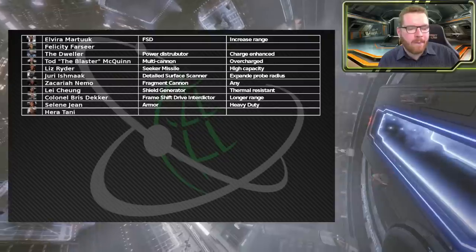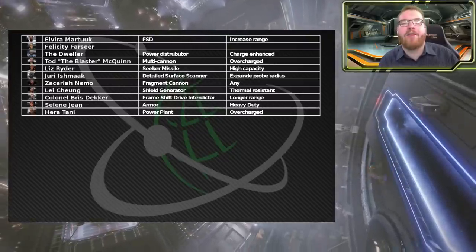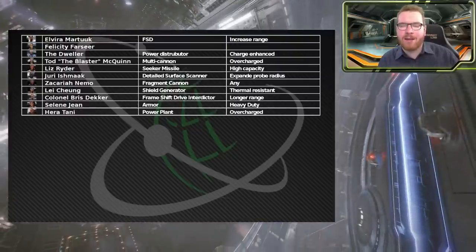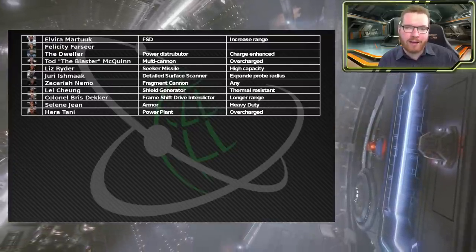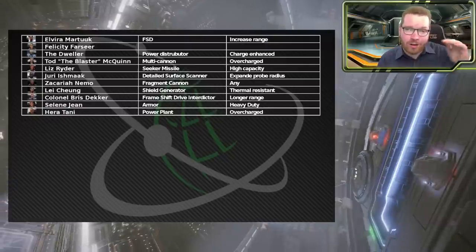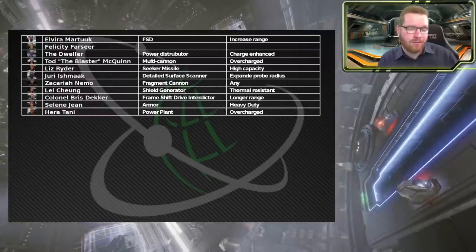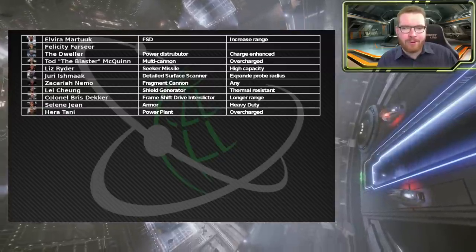Then we have Hera Tani for power plant. I'd definitely recommend going overcharged - it's by far the one used in the majority of my builds because you can always need more power. It's annoying when building if you have to start shutting off modules due to power shortage. Having the overcharged blueprint in the remote workshop means you can remotely upgrade that power plant and hopefully keep your build running.